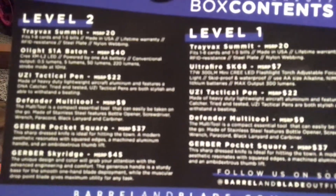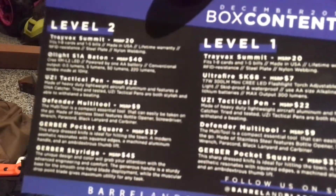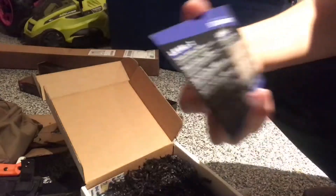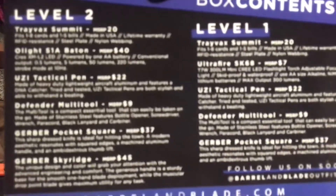There's our card and everything that we'll be getting in it. I don't know if you can see that. So we got the level 2, so we'll be getting everything in the level 1 box plus everything in the level 2.